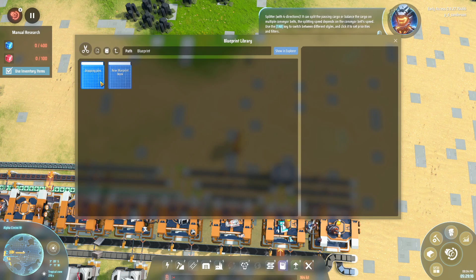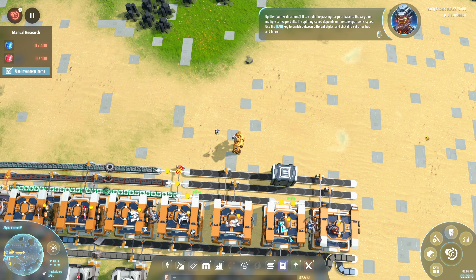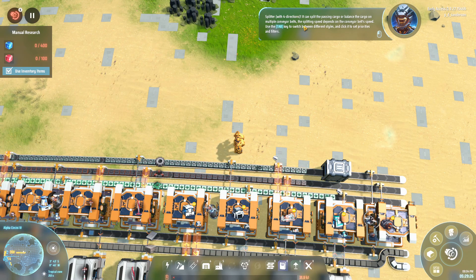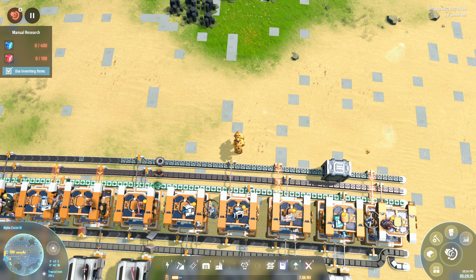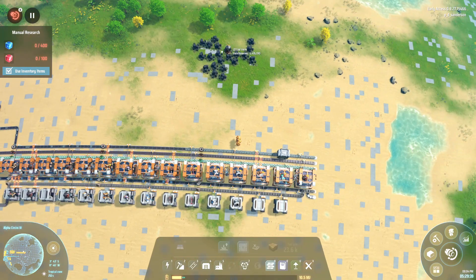With four directions it can split the passing cargo or balance the cargo on multiple conveyor belts. The splitting speed depends on the conveyor belt speed. Use the tab key to switch between different styles and click it to set priorities and filters. Interesting. I still don't know why there's a splitter there - he's not actually splitting anything, it doesn't appear.